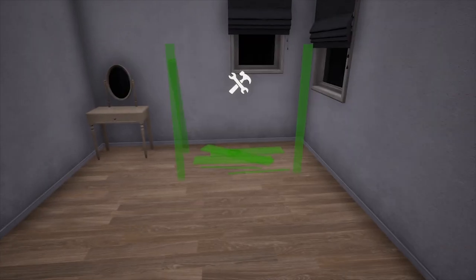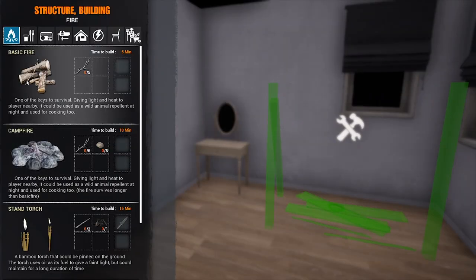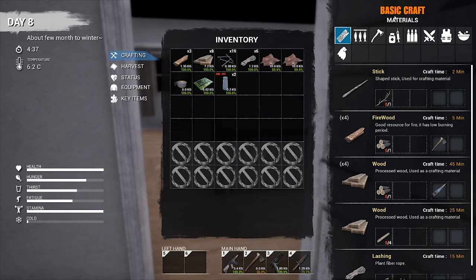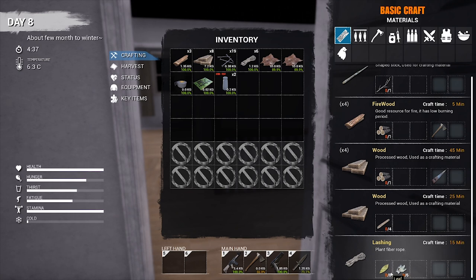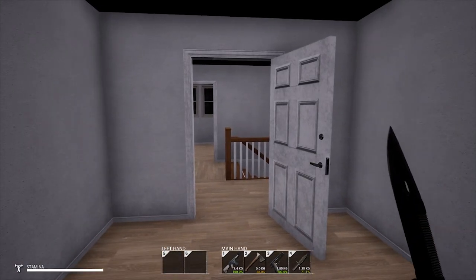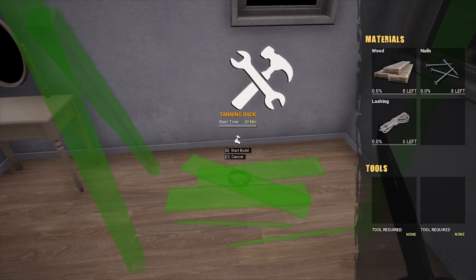There we go, we got our nails. What else do we need? We're gonna need some lashing. To make lashing it's pretty simple — under your inventory in basic crafting, scroll all the way down. You're gonna need some bark and some leaves. Leaves you can pick up from the floor; bark you have to switch to your knife and slice the trees to drop some. Then you mix them together and you get rope.